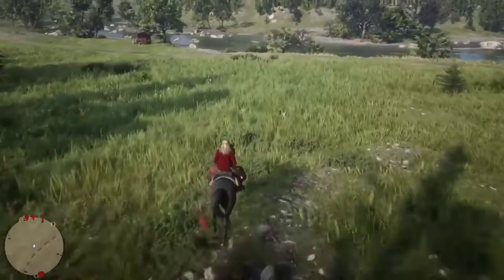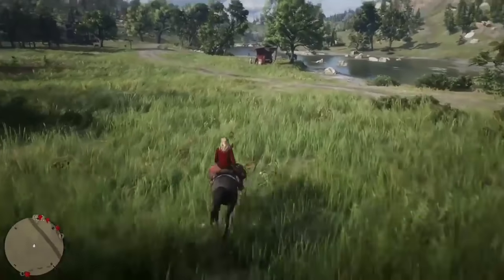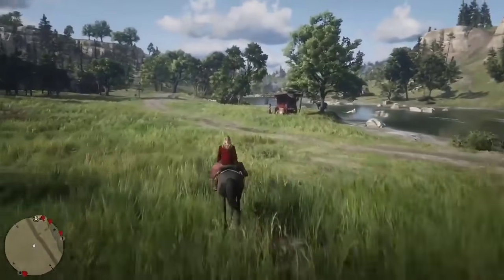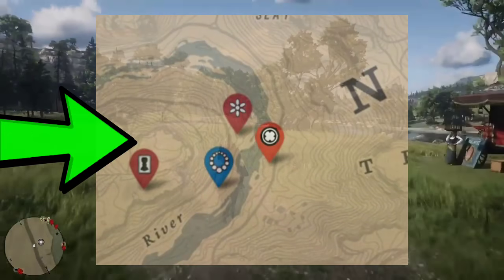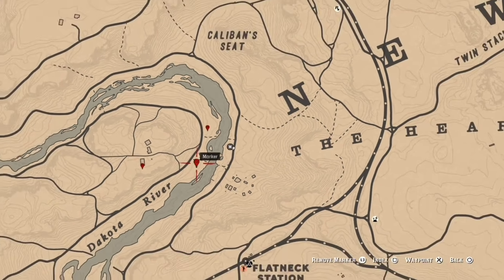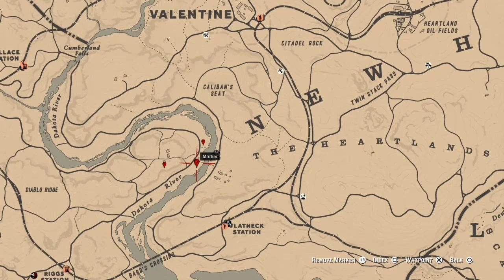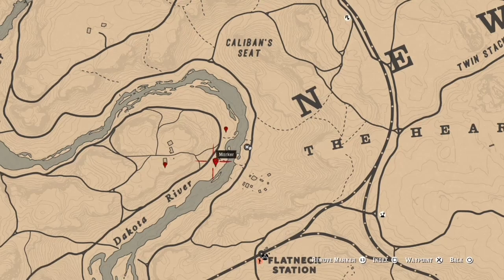I'm coming at you guys today with a really good money glitch to do in the game at the moment. Right now, Madame Nazar is just south of Valentine. So you want to come down here south of Valentine — there are a couple of glitches you can do to take advantage of and duplicate items around the map. You're going to pop a marker here and here: one is a necklace, one is a flower, and the other is a card.